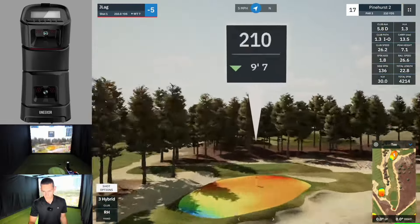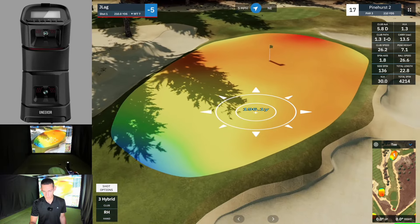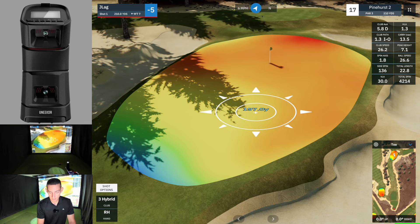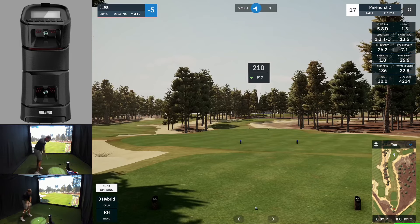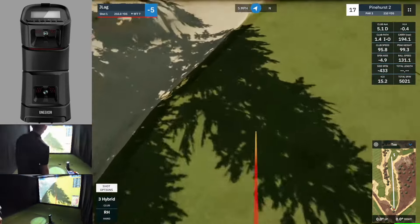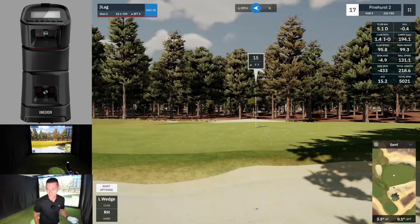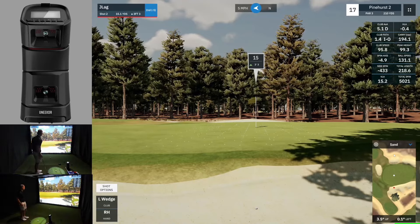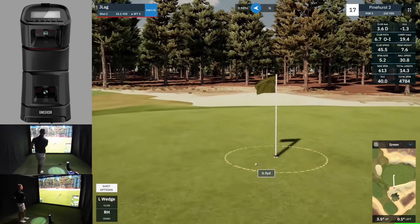17th hole, tough hole, par three, 210, downwind. So we probably want to land it about 197 — if we take off 7%, that's 183. I'm just going to hit a six iron and hopefully this is the right stick. Oh, I've pulled it. That's so frustrating. Nah. You've only got to be off by a couple of yards and man, this is a tough course. We have 15 yards now. I haven't holed a bunker shot in a long time. Lovely shot.